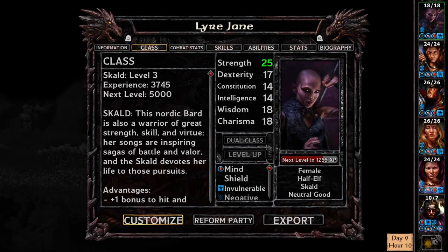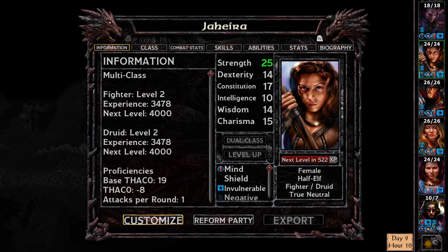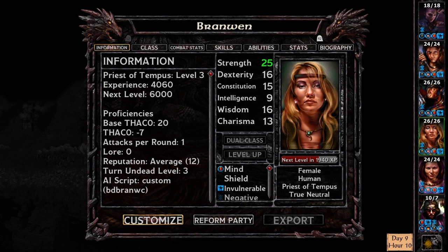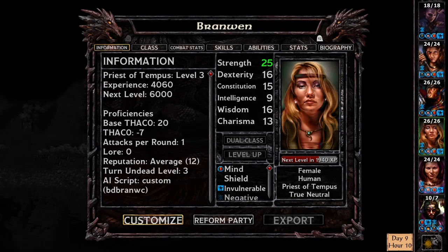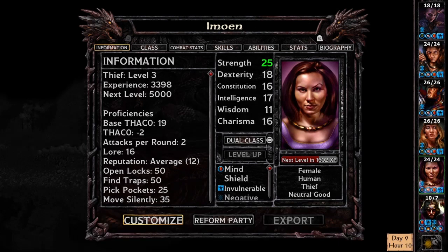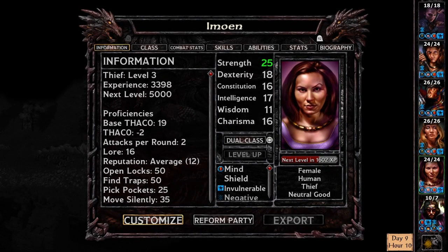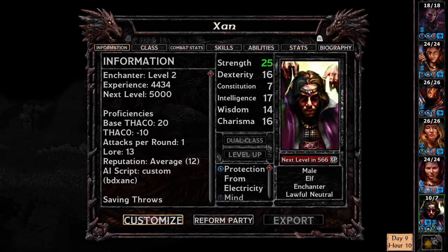Let's go through all of our characters, because it's been a while. Liar Jane the Skald. Jaheira the fighter, level two — her husband Khalid, also a fighter. Branwen is a Priest of Tempest, level three — a cleric. Imoen is essentially our sister in a way; we were both adopted and she is a thief. Xan is someone we rescued from the Nashkel iron mines — he's an elf and an enchanter, so... useless.